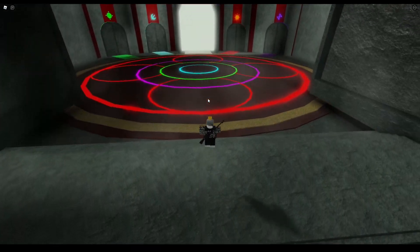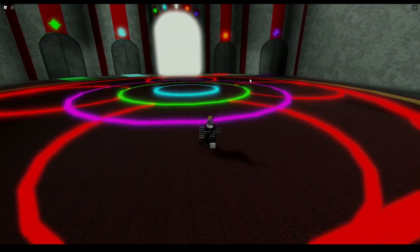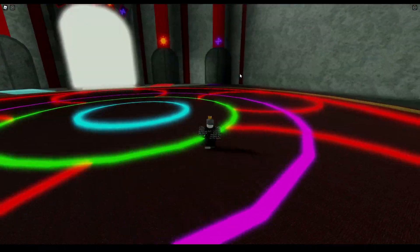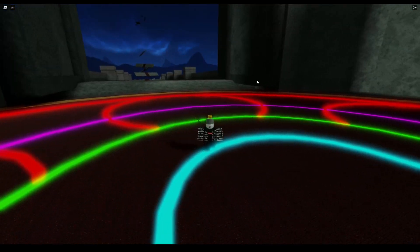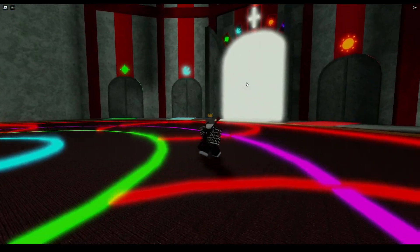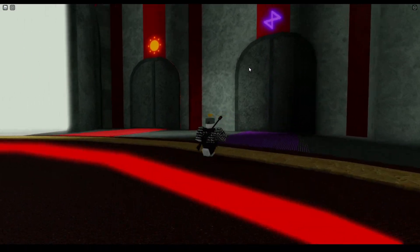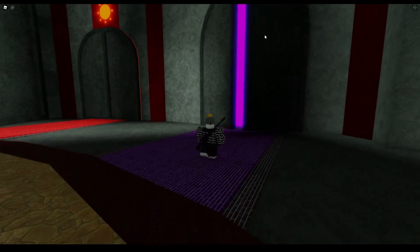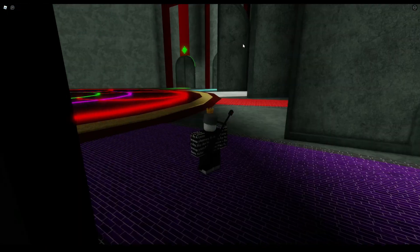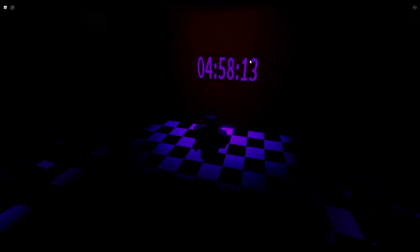What I recommend doing is starting with the easiest, because you can always come back to this game. If you just want to start off and leave and then rejoin, you can do that. The easiest one is this one right here — the purple hourglass symbol. There are four challenges that you have to go through.